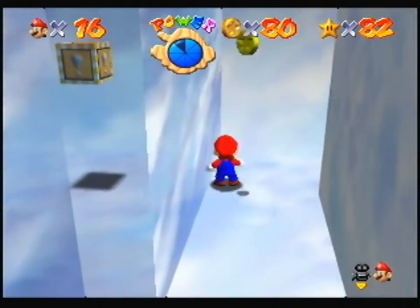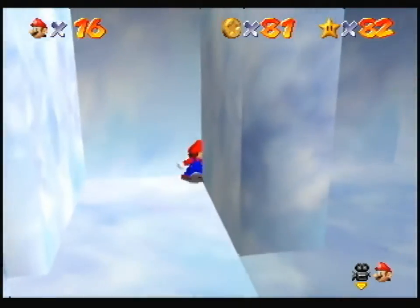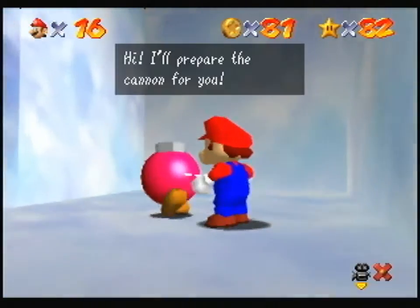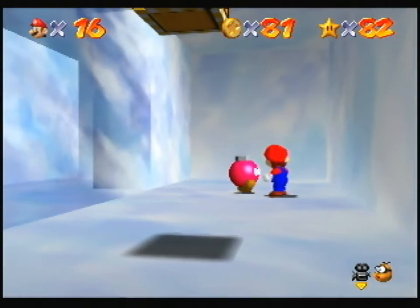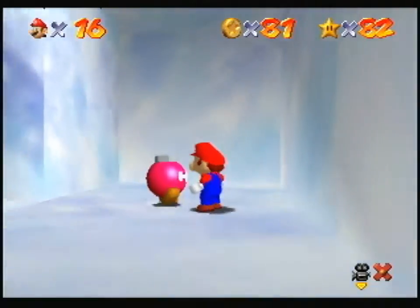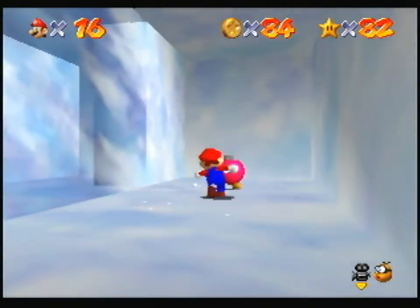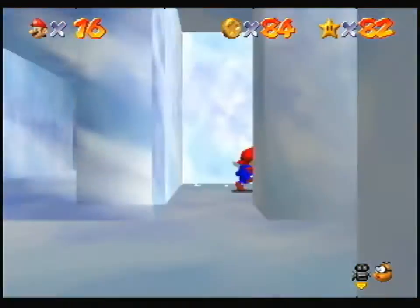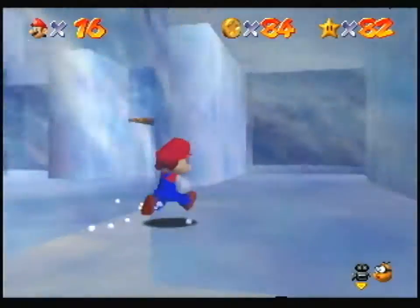Hello? Hi, I'll prepare the cannon for you. Ready for blastoff? Come on, hop into the cannon. I guess they don't show it, because we're inside. Coins, I think. How do we get to the vanish cap though? How do I do that? No — do I need to jump over the wall? I obviously needed to get those coins.